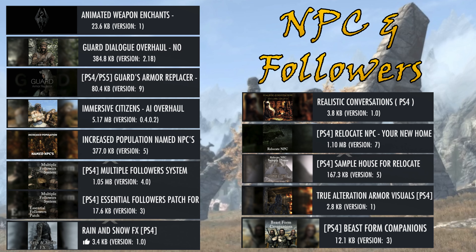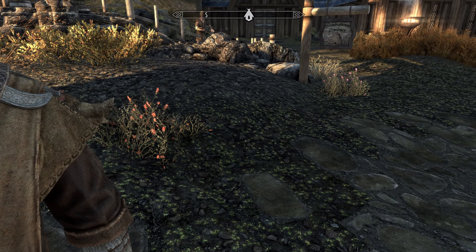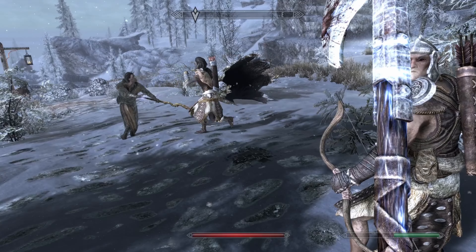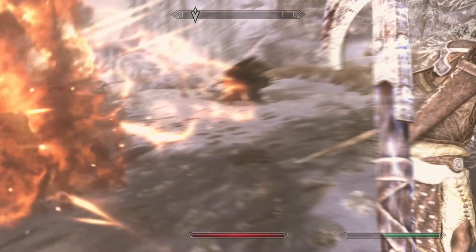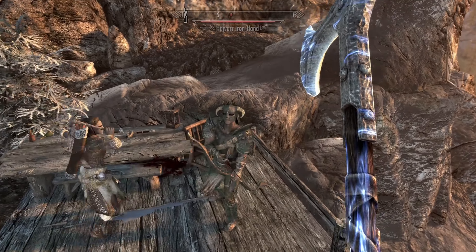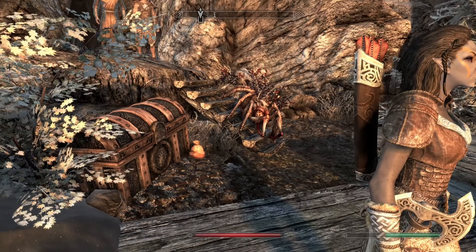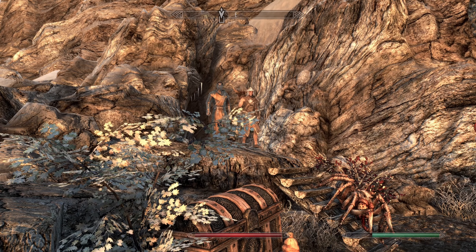I included some NPC and follower mods. The multiple follower system mod, although it's really useful, doesn't prevent your followers from fighting each other. I had to actually confiscate Mercurio's Fireball Staff as the splash damage was triggering Jenassa a bit too often. The multiple follower mod allows you to have at least four followers, but I had three, which I thought was enough — it was getting a bit crowded at times. I wanted multiple followers because I wanted to see if having multiple followers would impact framerate on the game.